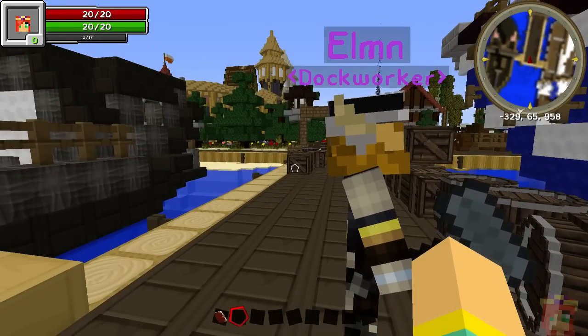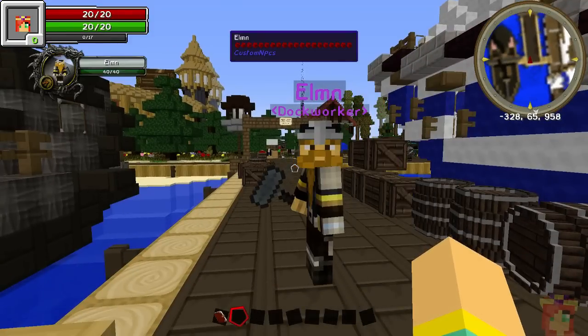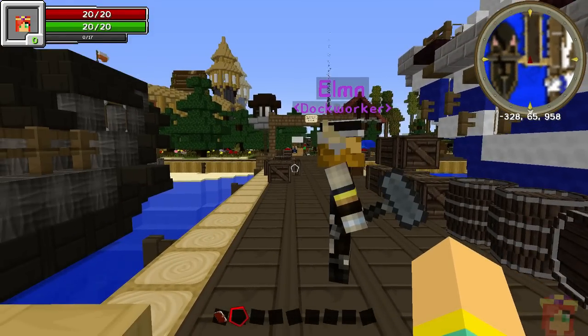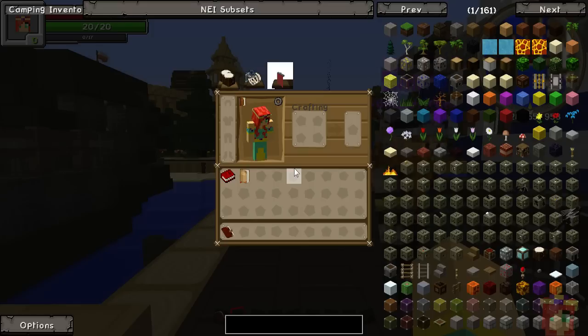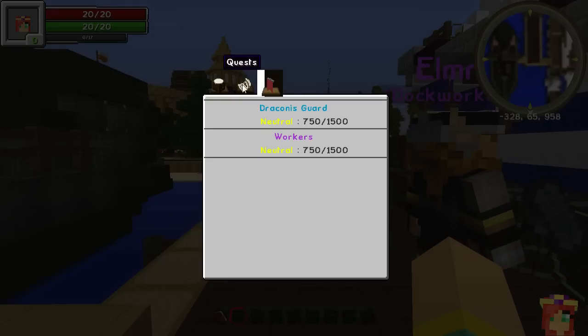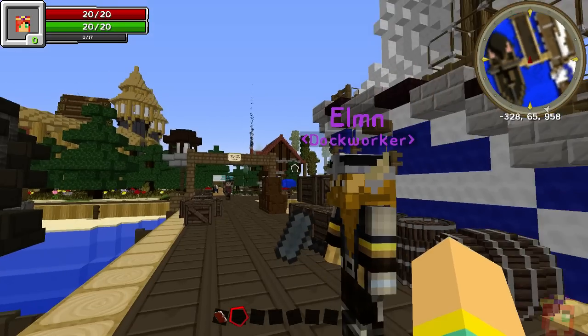Before we go check out the marketplace, let me go over a few controls to help you get started. Press F8 to open the NPC quest tab. You can also get to it through the menu, but there's some mod interaction — if you hit the Factions tab first and then the Quest tab you can get into quests, but F8 is a lot easier.